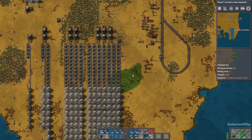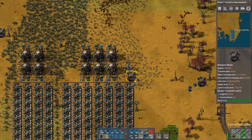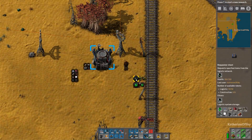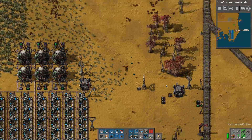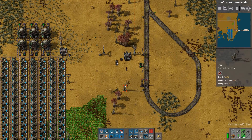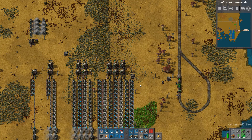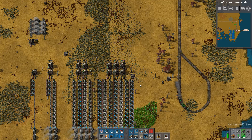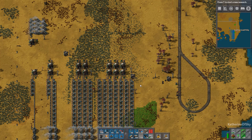I will put all of these blueprints in the Google Drive so you can access them — the link is in the description below. Make sure that you have an output for your empty fuel cells. These used up uranium fuel cells get taken out of the active provider chests and put back on the train for delivery back to the main factory where they can be reprocessed. I hope you've enjoyed this tutorial. If you want to chat, come to my Discord — Mike hangs out there as well. Thank you so much for joining me, take care of yourselves and each other, and I'll see you next time.